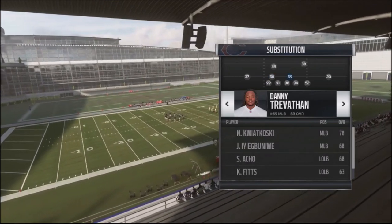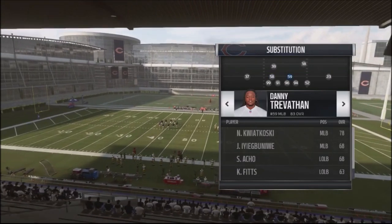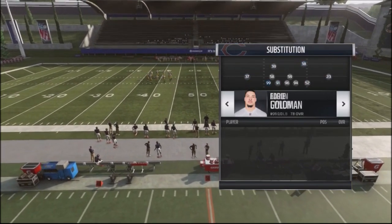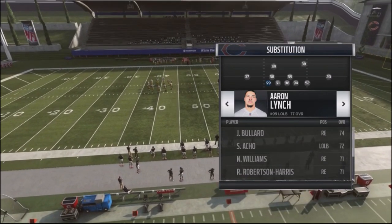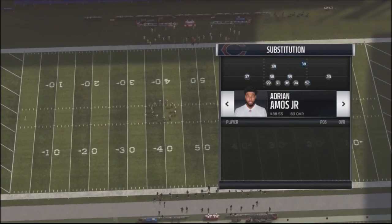For middle linebacker I'm going with Danny Trevathan — ideally you want someone a bit faster or bigger, but for this breakdown he works. If you're playing Draft Champions, I'd recommend drafting outside linebackers because you can put them at the defensive end position. You want at least four good playmakers on the edges to help set this defense up.